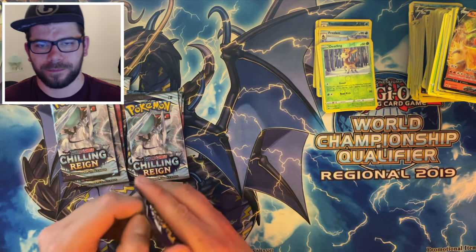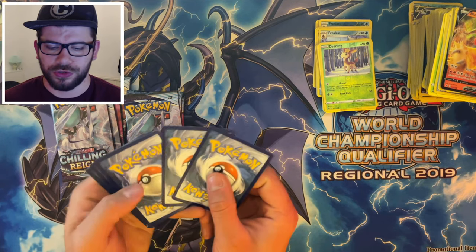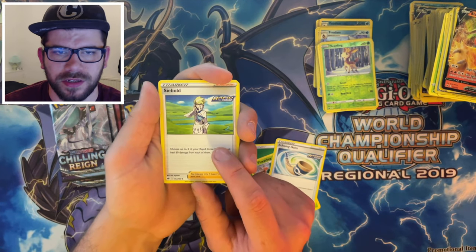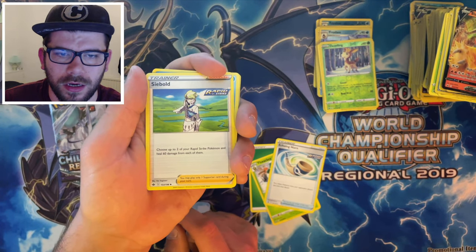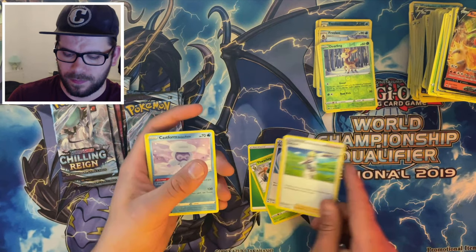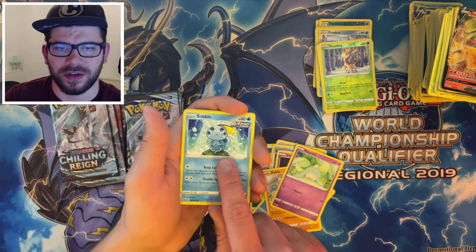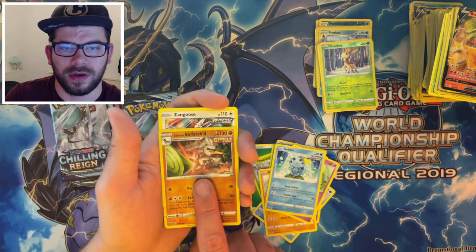Let's go for a Zapdos pack now. We've got the Energy, the Wacky, Echo Horn. This guy — how do you pronounce it? Cybold? Basically: choose up to two of your Rapid Strike Pokemon and heal 60 damage to each of them. That's not bad. Then we've got Snowy Castform, Ghastly, Kubfu, Katina, the meditating Sobble — I love the artwork on this, that is amazing. Galarian Farfetch'd — nice, and that's Reverse Holo as well. And then we have a Zangoose.